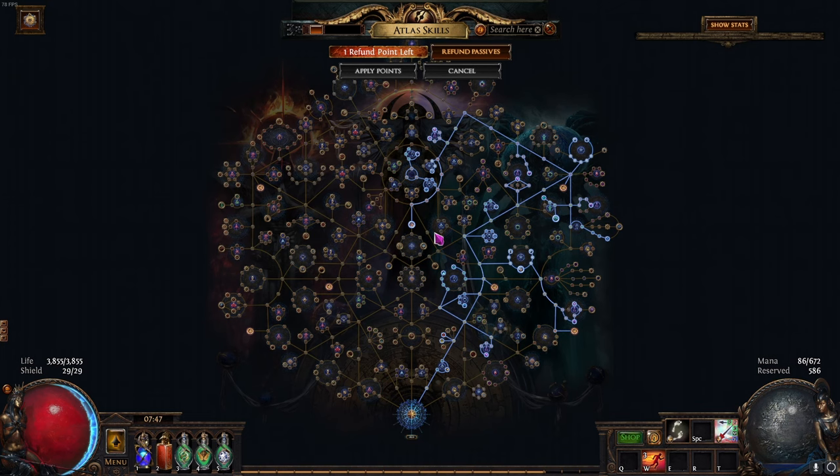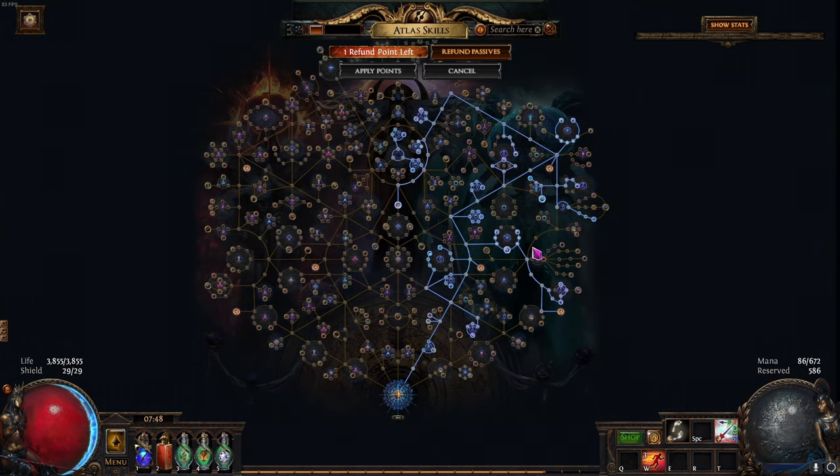Regarding the Atlas tree, there's not much here that is out of the ordinary, because like I explained, we are taking Harvest, Harbinger, Legion, and then as a little extra, Expedition. Our main focus here is going to be Legion and Harvest. Expedition is an extra thing that we can just take, and Harbinger is another extra — just a couple of mobs, couple of portals, couple of things that we can take that benefit from just running the maps.